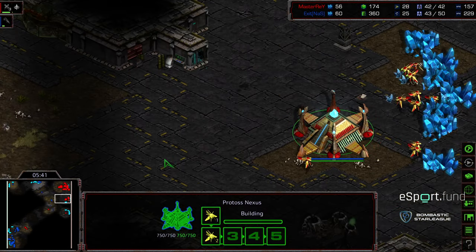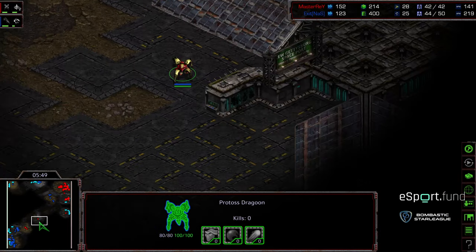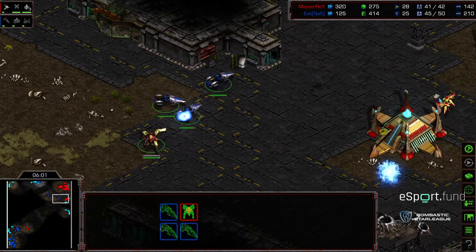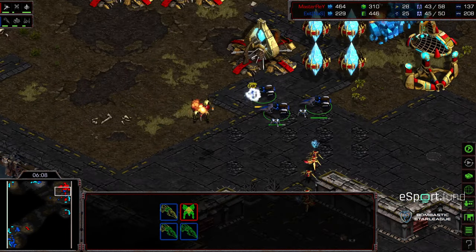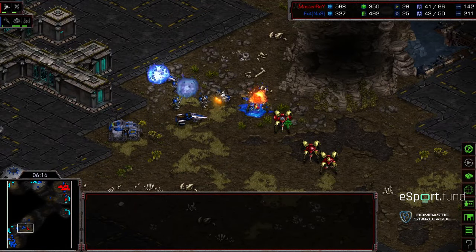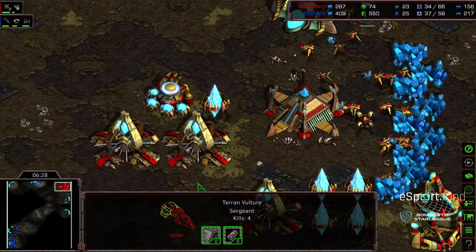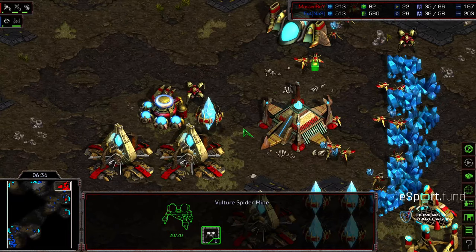Two vultures are making their way to the natural expansion and are going to get a huge amount of kills. They plant some mines first. The fourth dragoon walks up — Master Ray is in position to sneak that third base, none the wiser. Now the trap is sprung: the two dragoons press forward, mines taking one out, and the rest of the vultures flood forward, planting mines to cut off reinforcements. Exit dedicates just the vultures to the front — one SCV gets out of position. The vultures get a lot of probe kills in the main, and the natural expansion is completely obliterated.